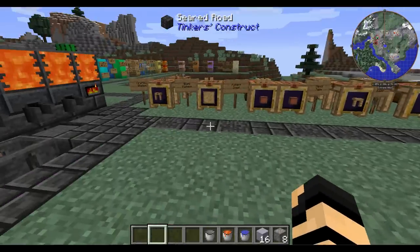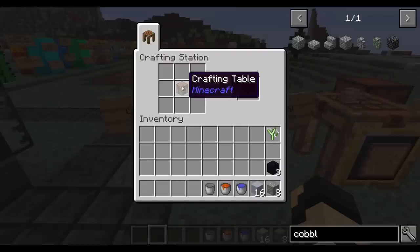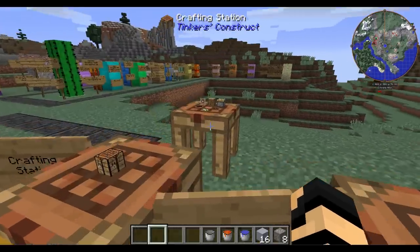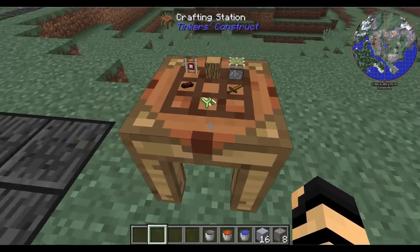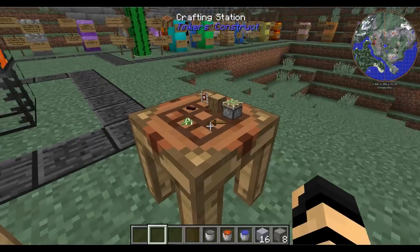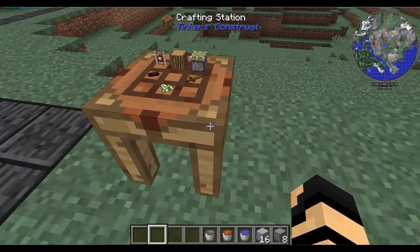Now with the pleasantries out of the way, let's get into the core of the mod. To start off, you're probably going to want to get yourself a crafting table, put it into another crafting grid, and you'll get yourself a crafting station. Essentially, it will display the items that are in the crafting grid and hold them there, so if you back out of the inventory they actually will stay. Just be aware that some items may not render on there perfectly.